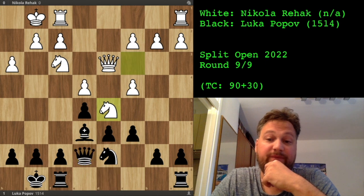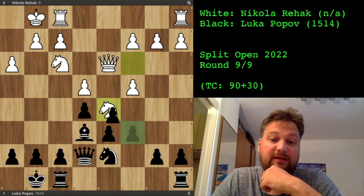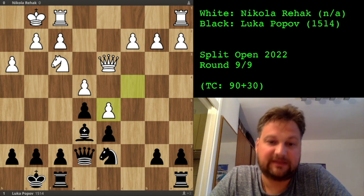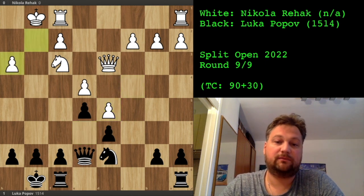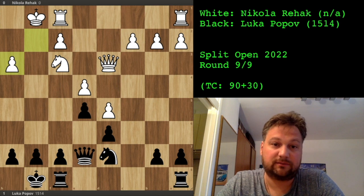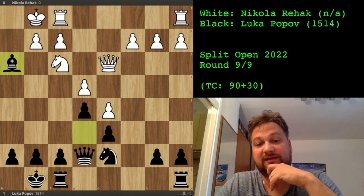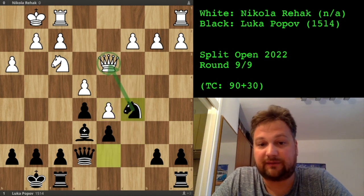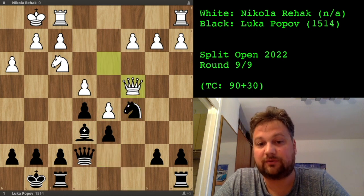He thought that if I take, he takes, and my bishop is trapped — he's getting his piece back. But even that would be a bad move because I could just take this pawn, he takes, and we are equal with equal material but he's ruined his pawn structure in front of the king. Of course it didn't work because after I take, he takes, I have a tempo move with the knight — knight to c5 hitting the queen. After the queen retreats, I have escape squares for my bishop: bishop to d7. Now I'm a piece up.